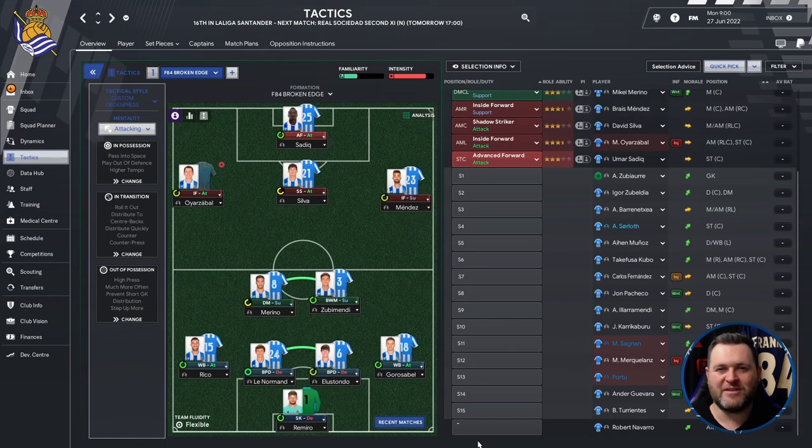This is the tactic I'm going to be using for all five seasons of the Real Sociedad Revolution. It's an original tactic created by myself called the F-84 Broken Edge. If you're interested in the tactic there will be a standalone video on the channel with a link in the description. For today's video I've loaded the assistant manager's best 11 into the tactic and we're going to go through some of the positions, showing where we can upgrade and where we are happy at the start of the revolution.